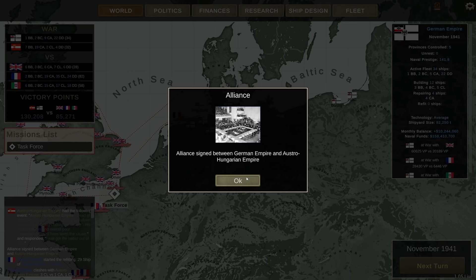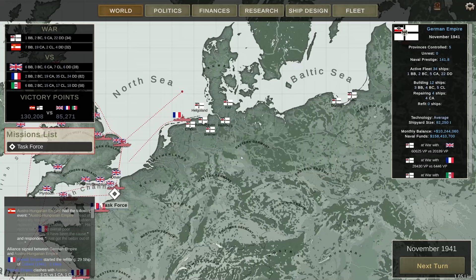Hey guys, Stealth here and welcome back to more Ultimate Admiral Dreadnoughts Germany 1940. It's episode 18, and I'm going to start this off with an interesting pop-up: Admiral Miklos Horthy was replaced with a new Admiral because apparently Horthy was a bit too aggressive with his spending. This seems to have thrown the game for a loop — there was an alliance timer between my empire and the Austro-Hungarian empire, but we were already allies. So it seems that if the leader gets replaced, the game might run a check to see if you're still allied. When the full diplomacy system comes out, this will be vastly improved, but right now it's a bit weird.